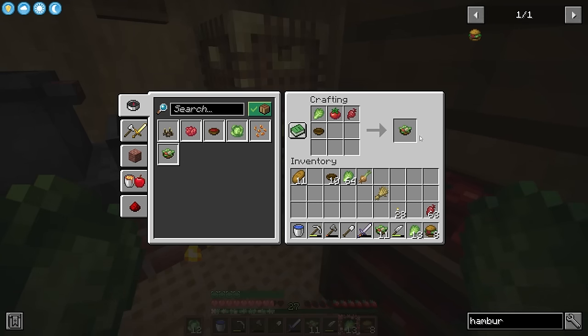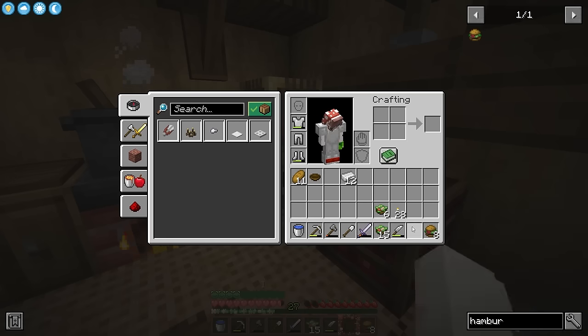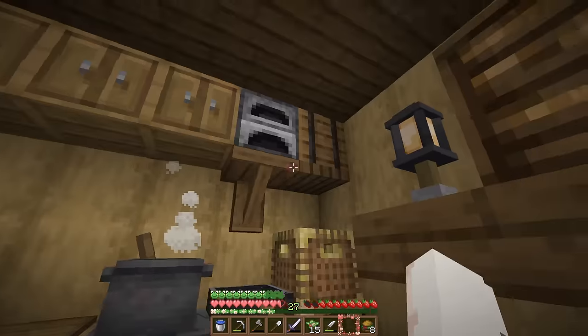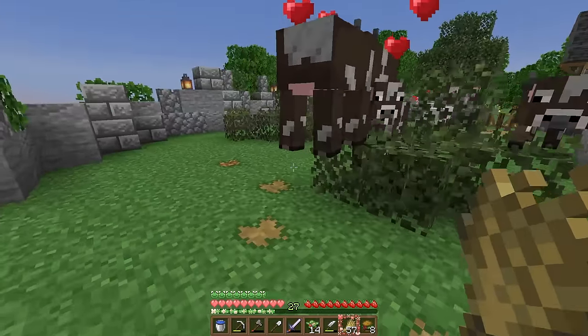Now we just have to wait, and actually while we're waiting I'm gonna make some more iron armor. I think I need a helmet as well because I was taking a lot of damage down there and I don't want to die again. And I guess I should probably breed up our cows and sheep too — we're gonna need a lot of leather.